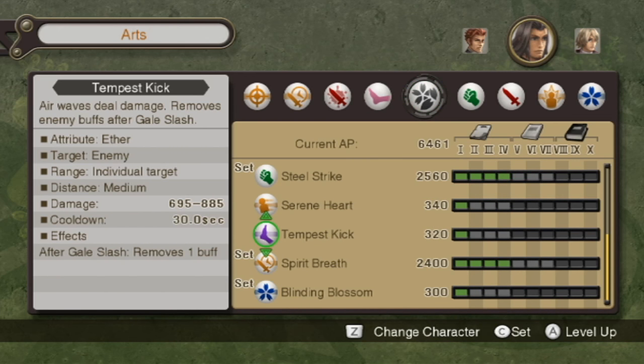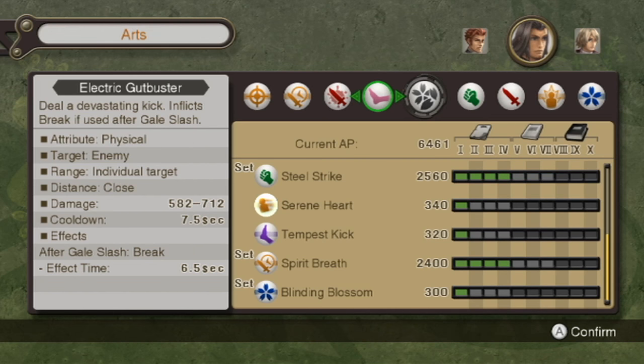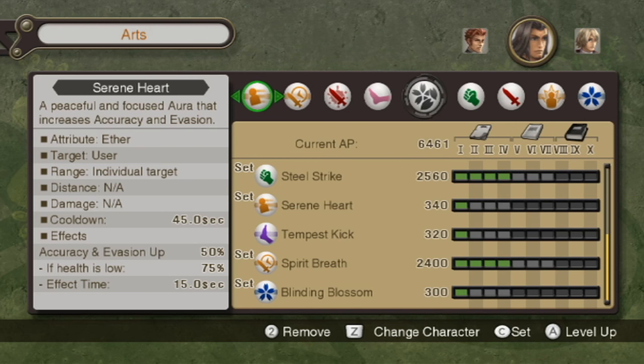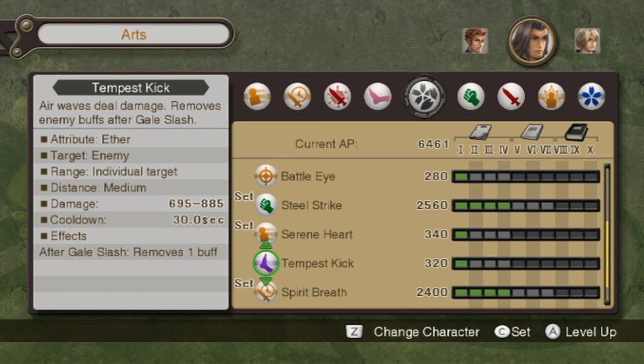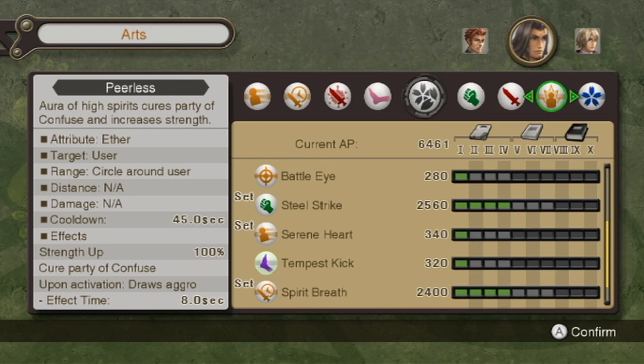I got two new arts: Tempest Kick and Serene Heart. I do want Serene Heart — it ups my accuracy in Invasion for 15 seconds by 50%, and if my health is low it does it by 75%. So I'm going to get rid of Battle Eye because I never use it. Tempest Kick is another follow-up off Gale Slash that removes enemy buffs, but it also does decent damage — around 700 to 900. It's good to use even without comboing off Gale Slash.